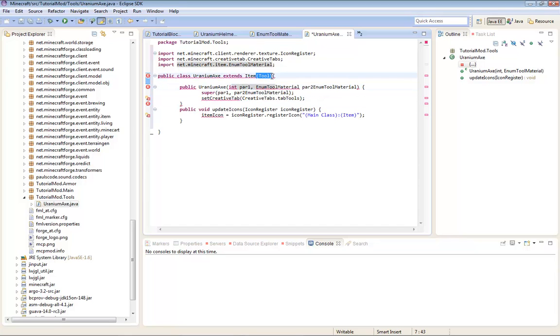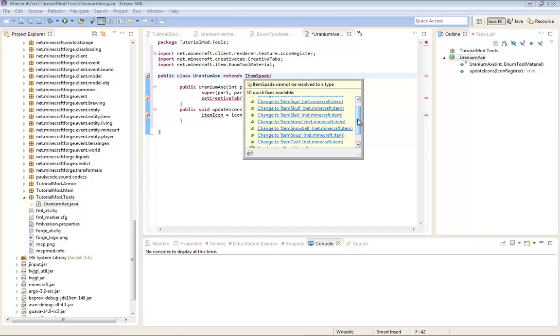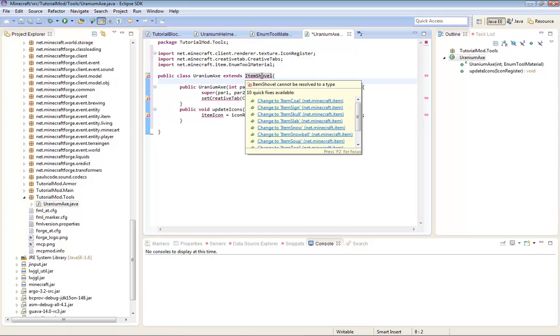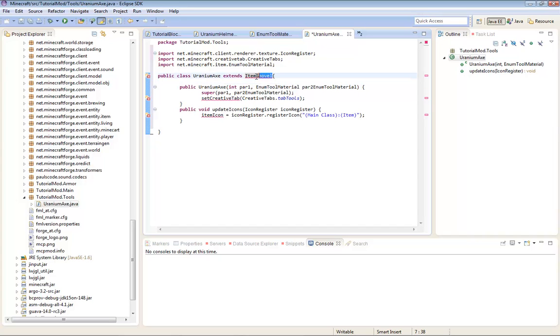So now I'm going to get into it - Item Tool. You're going to change the tool into whatever tool you need. Mine is Axe, so I'm going to type ItemAxe. If you're making a pickaxe, type in ItemPickaxe. But warning: if you're going to be making a shovel, you don't type in shovel - it is ItemSpade. I'll check my code after.